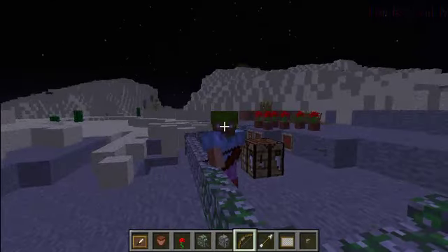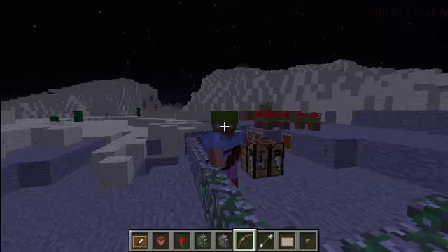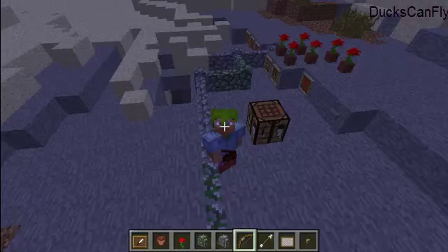To recap: they have the new frames that you can put your favorite item in as a picture, they have the cobblestone walls, and they also updated maps — they align to a grid now which makes it easier to create adjoined maps, and maps can be cloned. They have stairs that now auto-adjust into corners, and you can place stairs in a different position based on the crosshair direction.